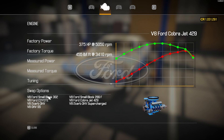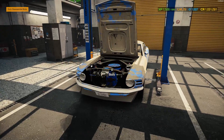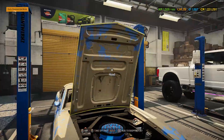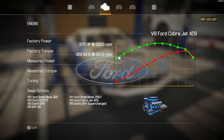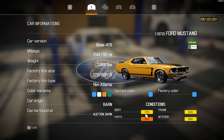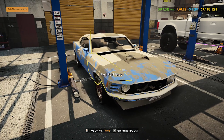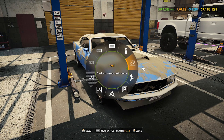This one has a V8 Ford Cobra Jet 429. I don't know it very well but I'm gonna keep it in there — not too much horsepower, 375, but I think we stick with it. I did find this in a junkyard by the way, that's why the conditions are pretty high, generally above 50 for almost everything, which is not great. But everything else is looking pretty good — I bought it for 49k so I'm not too upset.